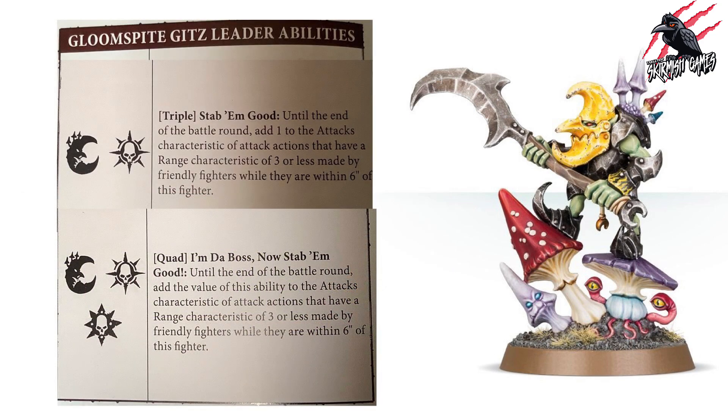The Loon Boss gets the triple Stab Them Good, but his unique ability is the quad I'm the Boss Now: Stab Them Good — until the end of the battle round, add the value of this ability to the Attacks characteristic of attack actions with a range of three or less made by friendly fighters within six inches. They don't even have to be visible. Rolling a five or six is huge, boosting every fighter nearby, making this quad alone well worth having a Loon Boss in your warband.